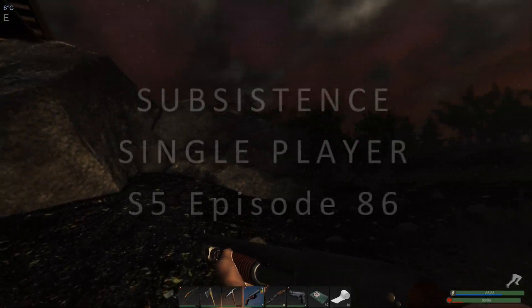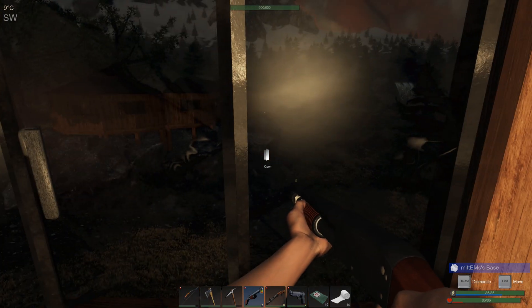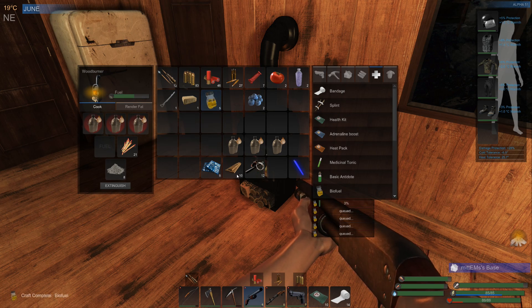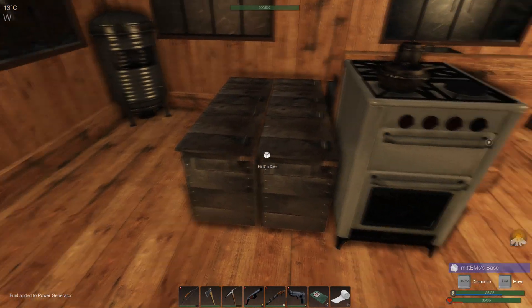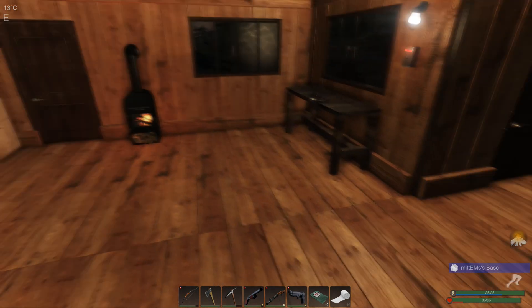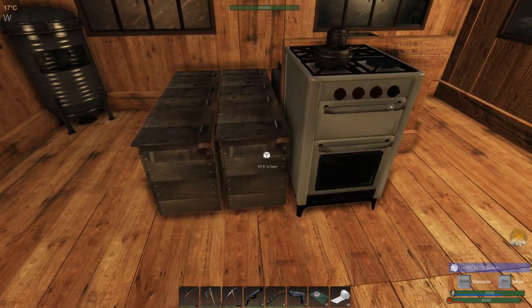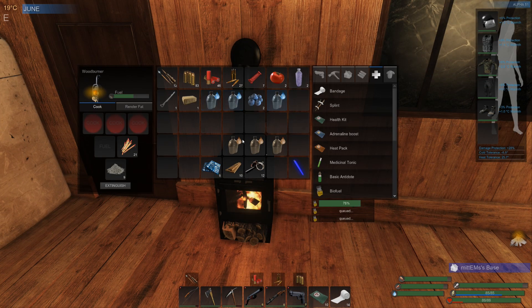Good morning and welcome back to Subsistence. It's really early, not even dawn yet — got a wolf coming after us. I've just gone down to grab a bit of water, so let's drop that in there. I've got a few materials put to one side. I'm keeping the power topped up and just used a bunch of medicinal herbs from the garden we've just harvested.